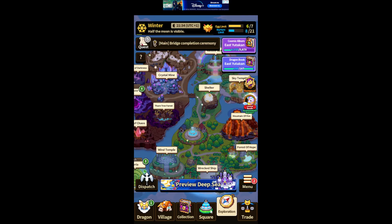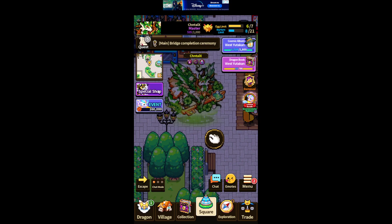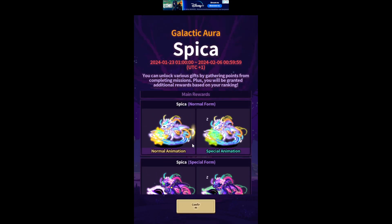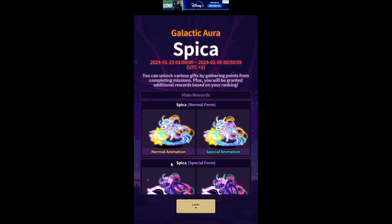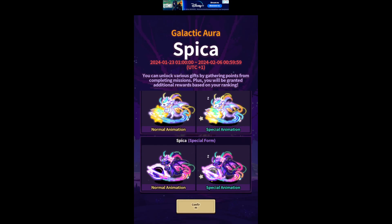That's the daily band stuff. So in order to enter the event you have a little pop-up literally saying event. As you can see, Galactica Spika — there are two Spikas but in a way also four. You have Spika with the normal form but also with a special animation, and then the Spika with special form also has a special animation.